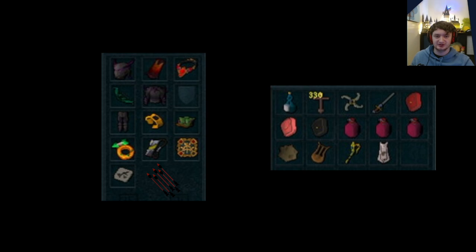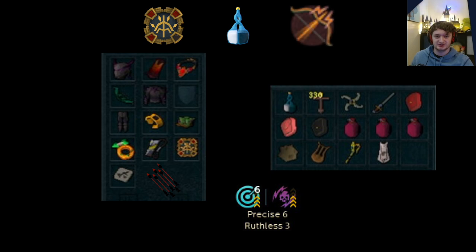Your weapon will be a bow of the last guardian with at least precise 5. This can also be done with a selen god bow or noxious longbow — to do this you'll need to add ruthless 3 to your weapon perks. You'll also want to make sure you're using reckless aura, elder overloads, and tier 99 prayers. Your action bar should look something like shown, making sure that you have a stack of dummies, a main hand range weapon, and an offhand melee weapon.